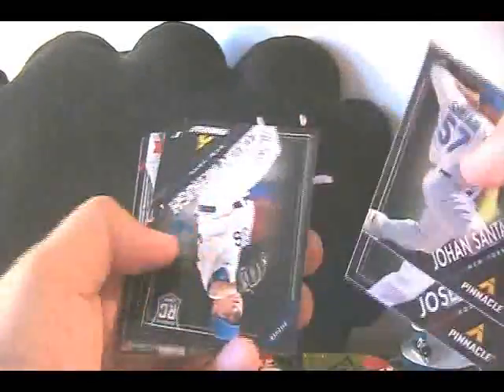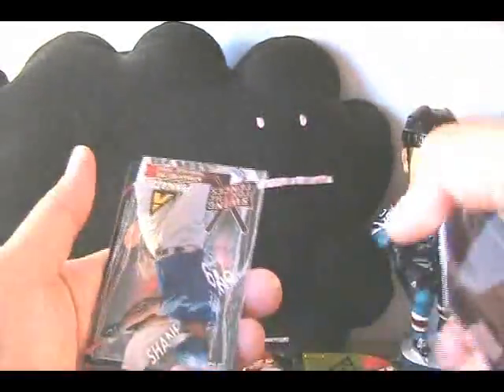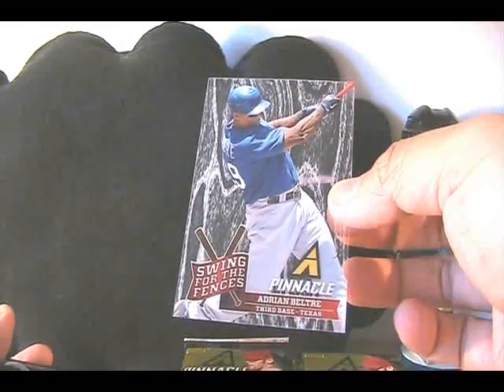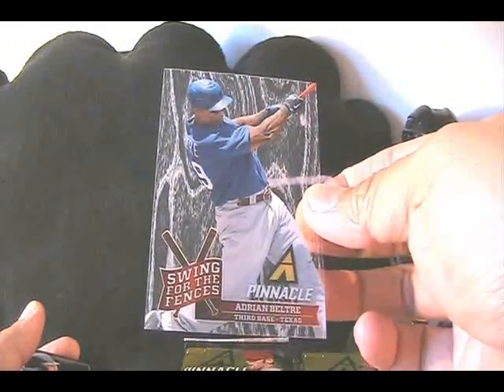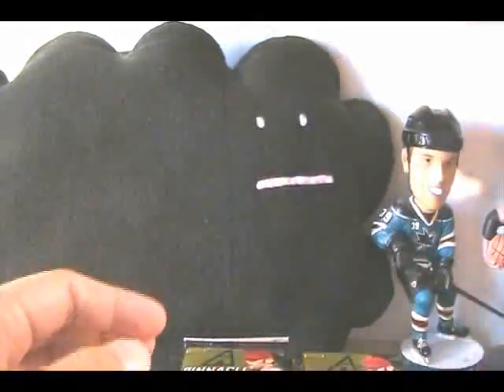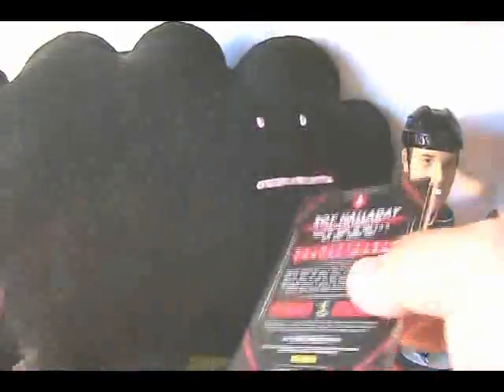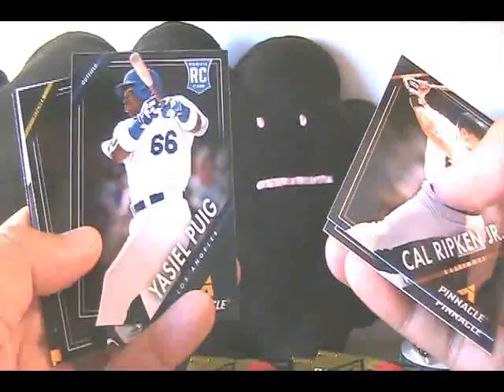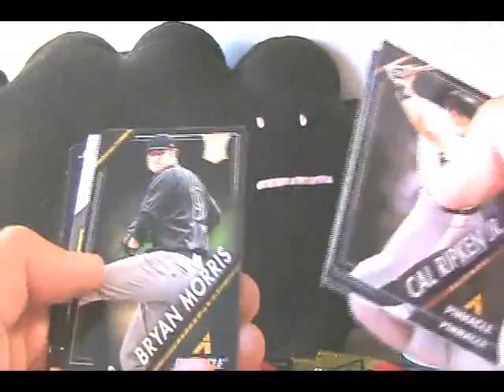They look really good — very impressed with the way the cards look. Let's continue on. Another acetate — Panini's doing a lot of acetate stuff. Swing for the Fences, Adrian Beltre. Acetate was a big thing in the 90s, so it makes a whole lot of sense to have it here in Pinnacle. Cal Ripken Jr., Yasiel Puig — very hot.